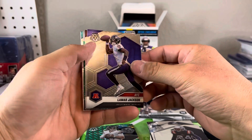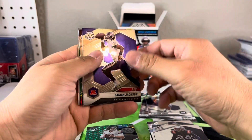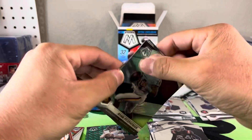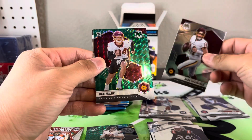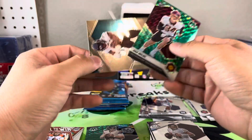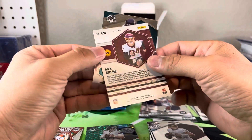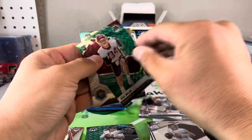AFC Lamar Jackson — that's a cool card, got another kid reporter on the back. Alright, Ryan Fitzpatrick. This one's a rookie — Dax Mill, Washington Football Team. And James Robinson — what does he play? Receiver? Okay, hmm.